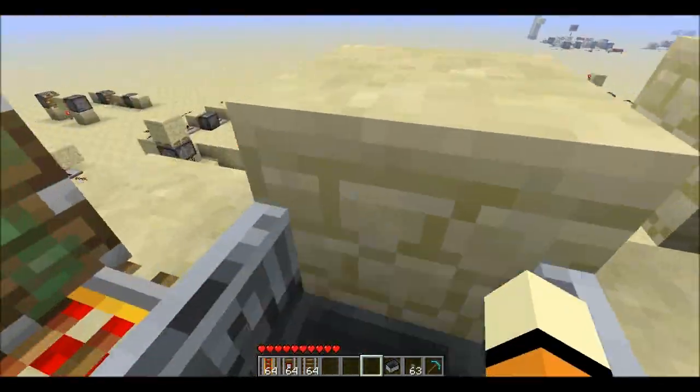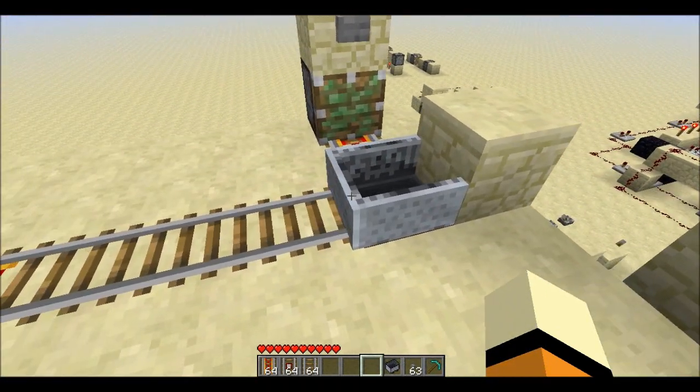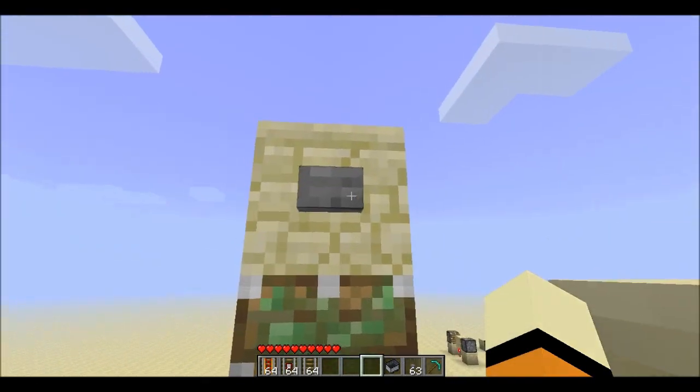When you arrive back in the station, the whole purpose of the soul sand is: when you hop out of the cart and jump around here, it doesn't push the cart off — it stays locked in place because it's kind of down in a little hole there. Thanks for watching.